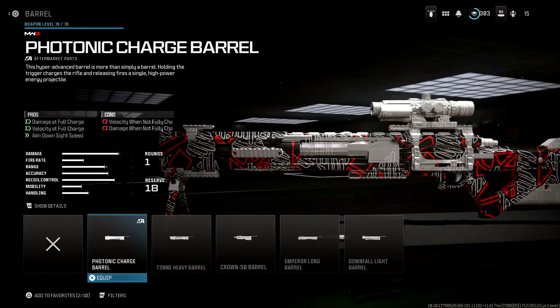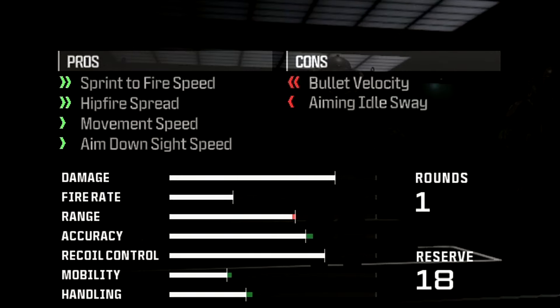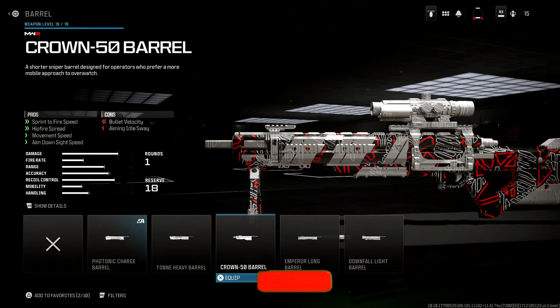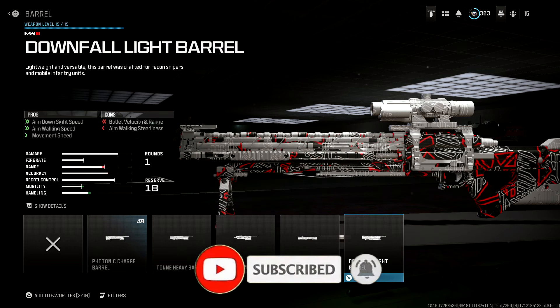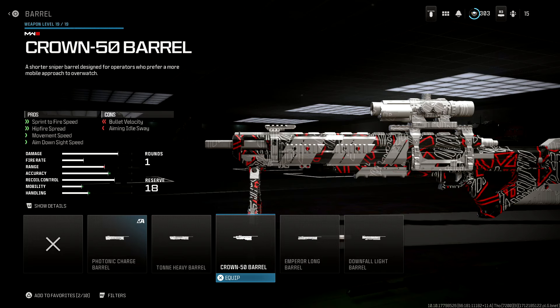Jumping straight into the barrel attachment, I use the Crown 50 barrel. This gives you good sprint to fire speed, hip fire spread, move speed and ADS speed at the cost of bullet velocity and aiming idle sway. We're mostly picking this attachment for the ADS speed. Some of you will point out that the Downfall light barrel has better ADS speed, however I found that the aim walking steadiness on that attachment really messes with you when you're trying to get those mobility shots — peeking or jumping around corners. So that's the reason I'm going with the Crown 50.